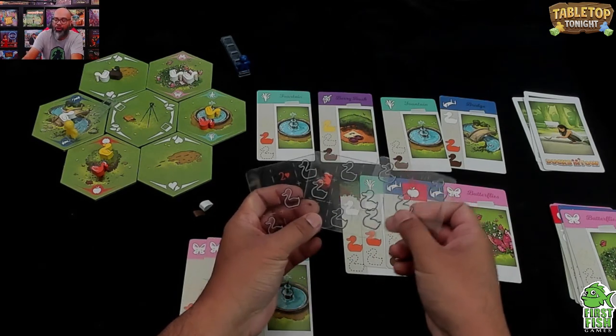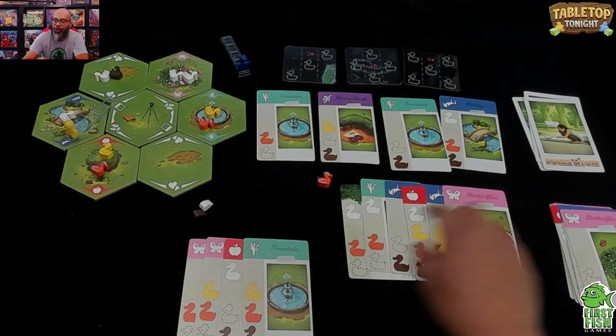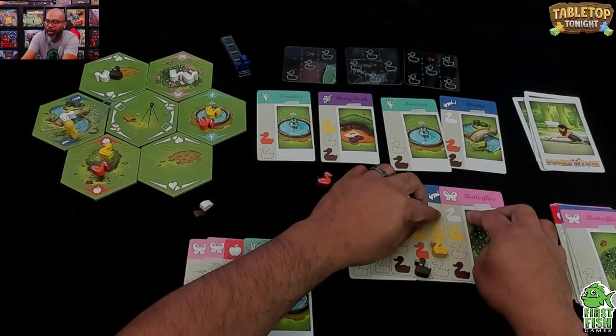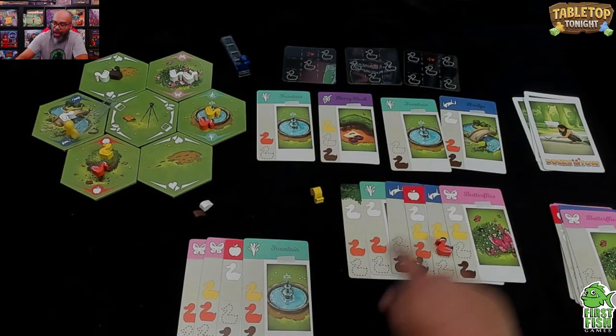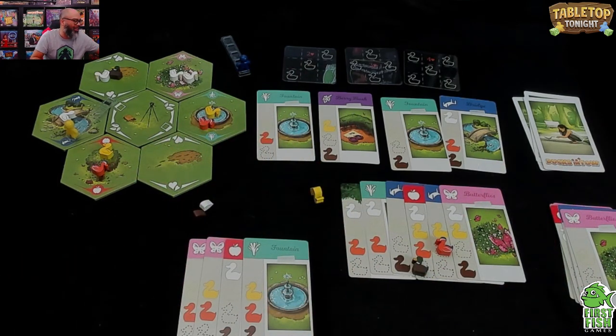Even so, let's look at end-game scoring: you score points based on your longest rows per color. For white I had two in a row — two points. For yellow, one, two, three in a row — three points. Two points for orange, two for another group. It was so close! I really enjoyed this game even in defeat.